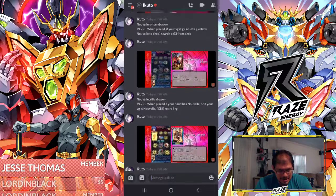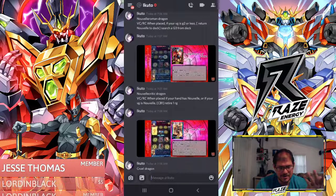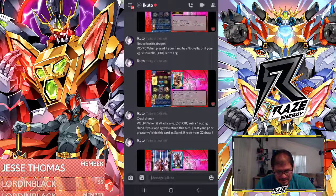That retired-one effect is nuts. Novella Critic Dragon — the G2 is really strong because all you need to do: if you have a Novella in hand, or if your vanguard is Novella, you get a free retire from CB1. That's like nuts enough as it is.